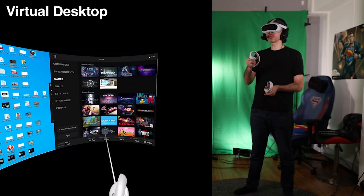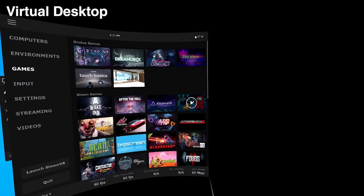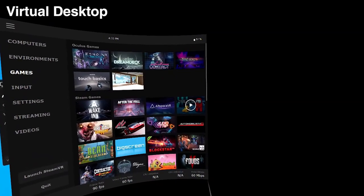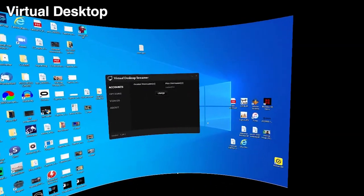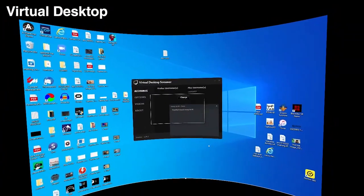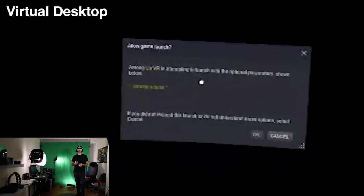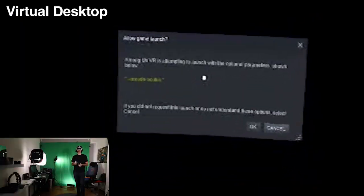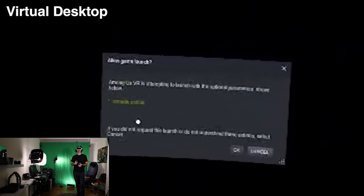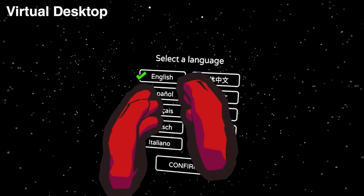There are some pitfalls when using Virtual Desktop. When you're in the game, a pop-up appears on your computer asking for permission to run something from Oculus. This is frustrating because you have to remove your headset each time, click the pop-up on your computer, and then the game will load inside VR and immerse you at the main menu.